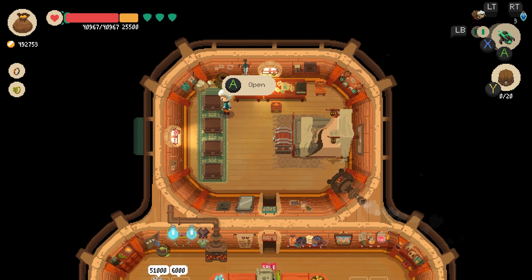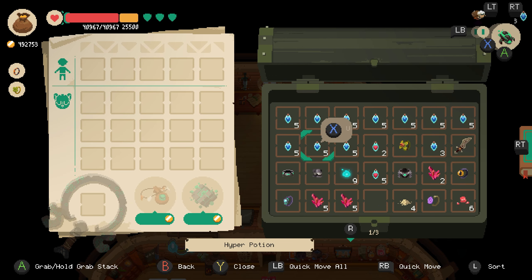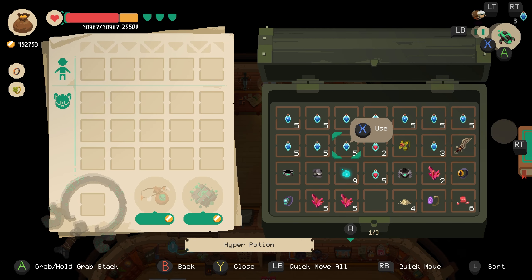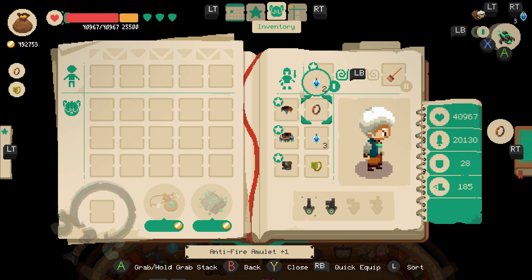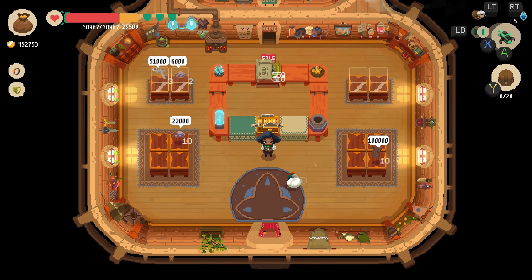Let me make sure this is empty — all of them. And then we just have this stuff, these old armor pieces that should sell for around 200,000.